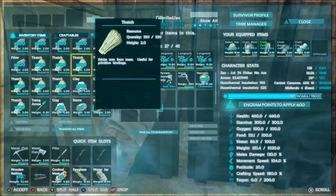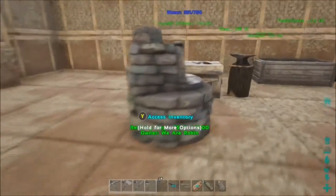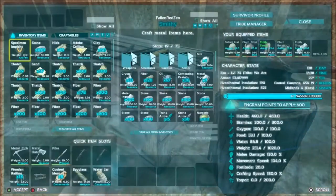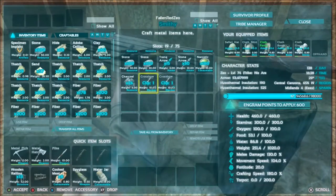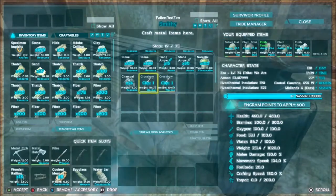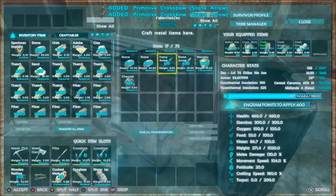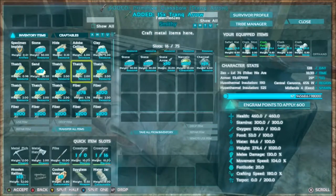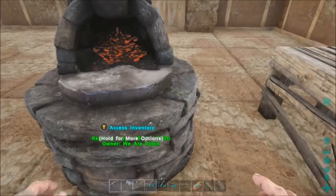So all my stuff got put up and now I gotta re-find it all. There's more silk. Here we go, here's my weapons and my arrows.